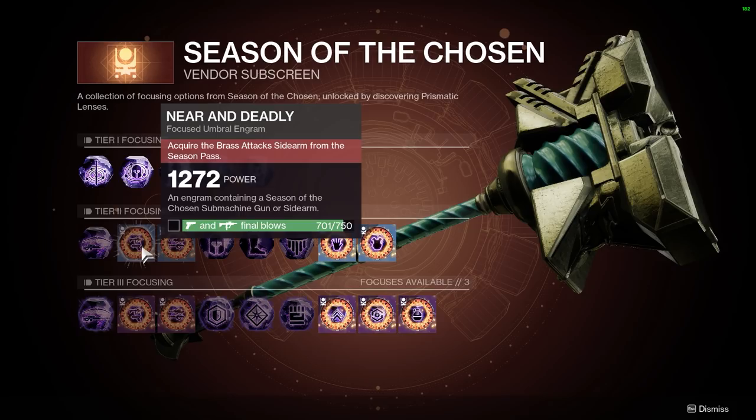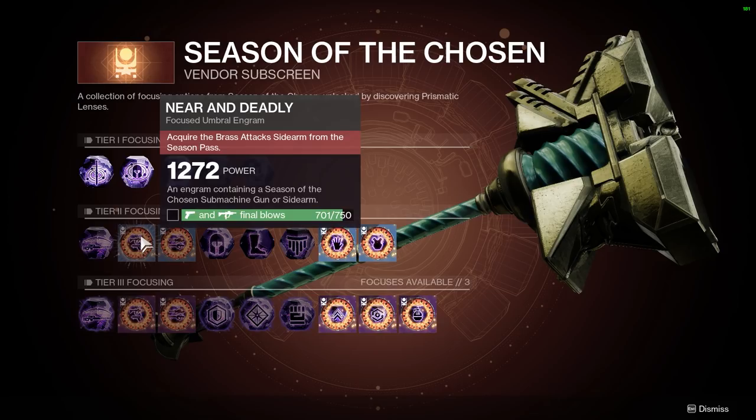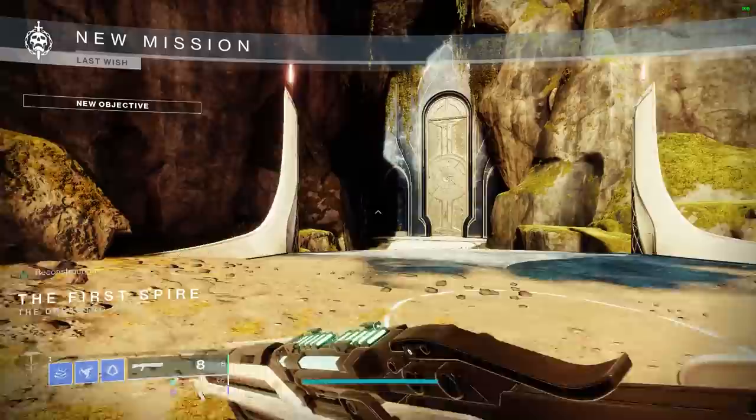If you're just getting started, for both Tier 2 and Tier 3 focusing you might not actually have the ability to focus these options yet. This is because each of them have specific criteria you need to meet first. For example, before you can focus to get an SMG or a sidearm, you need to finish the Near and Deadly requirement, which forces you to get 750 sidearm or SMG final blows. The Tier 3 requirements are even more time consuming, like getting over 2000 kills.